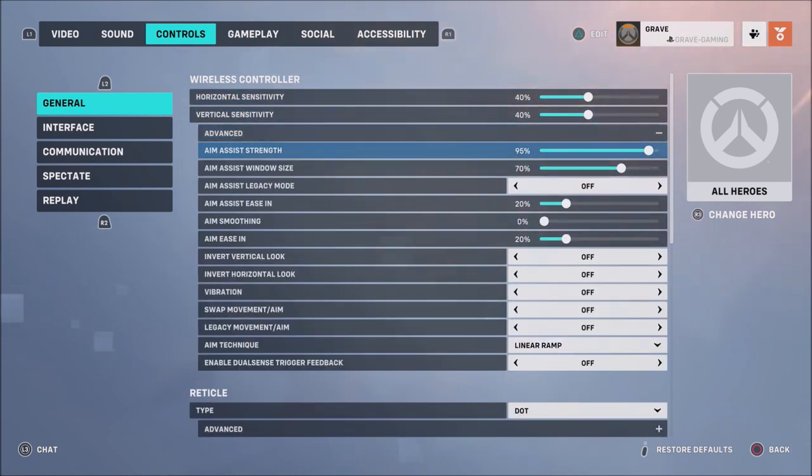In the advanced settings, my aim assist strength is 95%, aim assist window size is 70%, aim assist ease in is 20%, legacy mode is off, smoothing is zero, and aim ease in is 20. This works best for me. When it comes to aim technique, some people like dual zone — I prefer linear ramp.